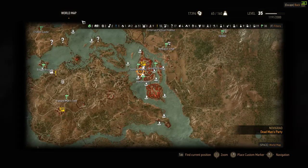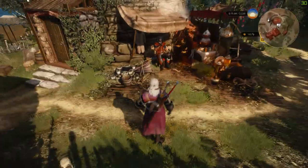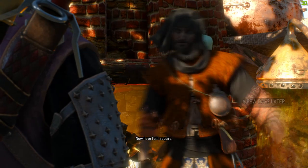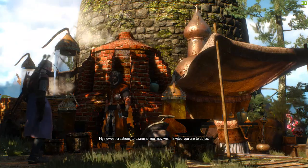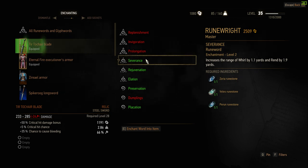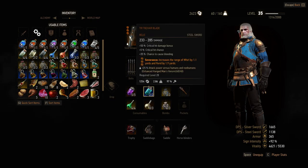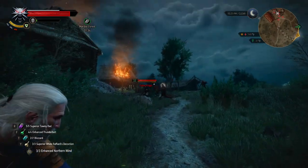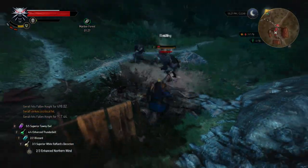When you start the Hearts of Stone expansion and go to the Seven Cats and collect the notice from the notice board, you'll be able to do a quest called Enchanting: Start at a Cost. I suggest you do it at the beginning because it allows you to enchant your equipment. It's not very cheap — startup costs are 5,000, then 10,000 for the next level, and 13,000 for the last. But you'll have some cool enchantments, and with those, fighting a group of bandits is quite easy as you can see.